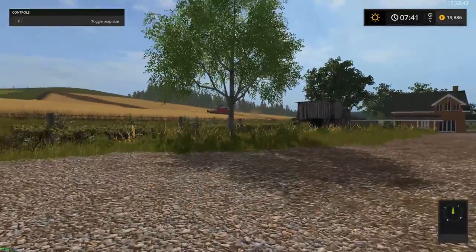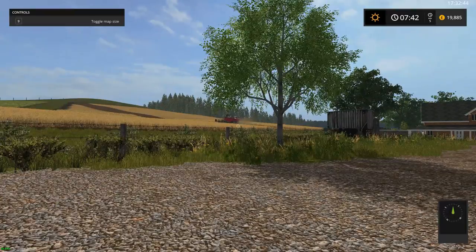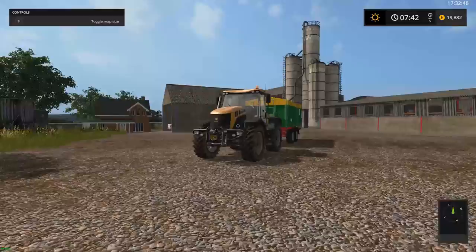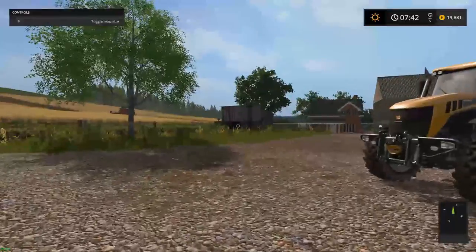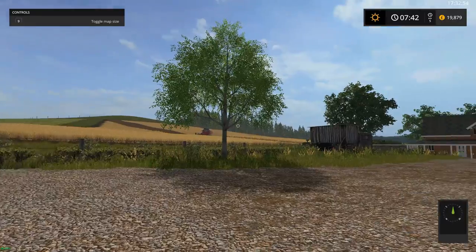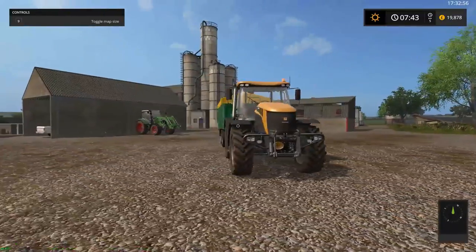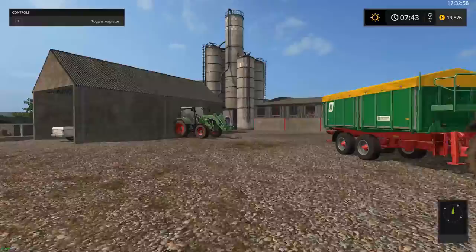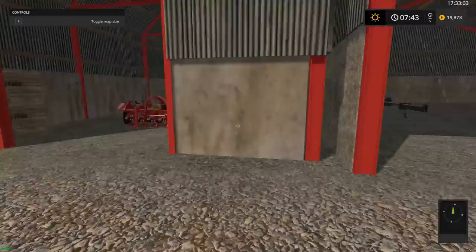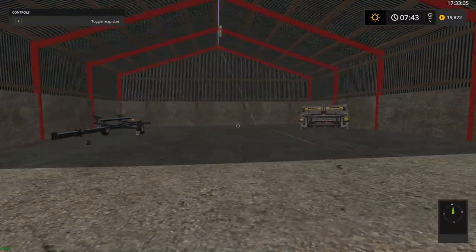As you can see I've started the combine off over there, got a massive Ferguson combine harvesting wheat. I've got the FastTrack set up with the trailer ready when he needs to be unloaded. This map's based in Scotland. We start off with quite a lot of kit actually.